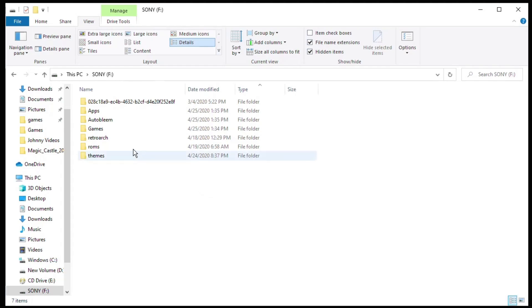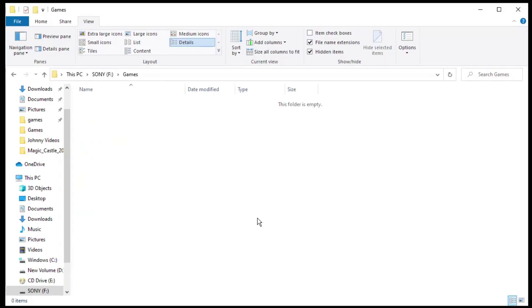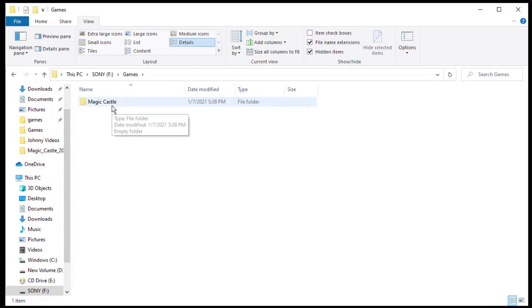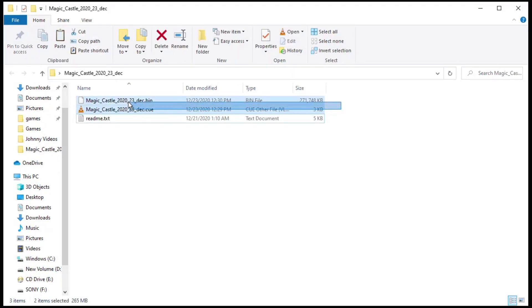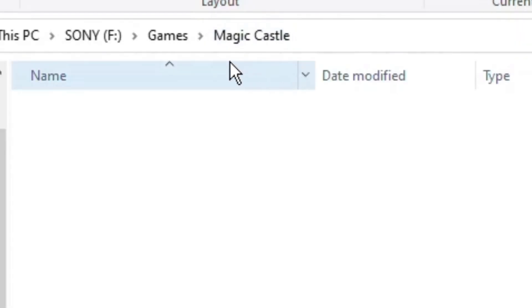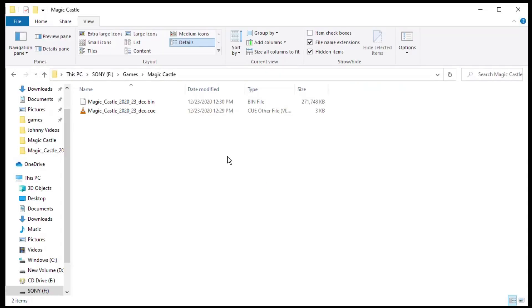Once the files have been transferred over, open up the games folder. This is where you're going to place any PS1 games you want to run on the PlayStation Classic. I like to keep my games separated, so I always create a new folder. Right click, new folder, and name it Magic Castle. Open up your Magic Castle folder, highlight your Magic Castle bin and cue files, right click, copy, and paste them into that folder. That's all there is to it. Safely remove the flash drive from the PC, then plug it into the second controller port on your PlayStation Classic and start it up.